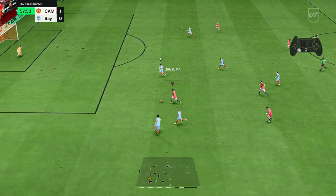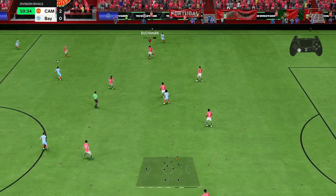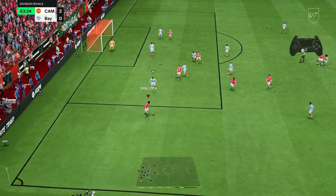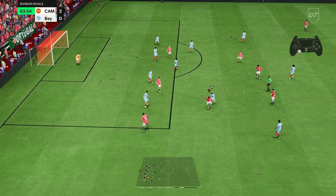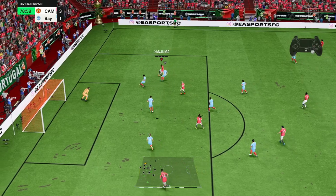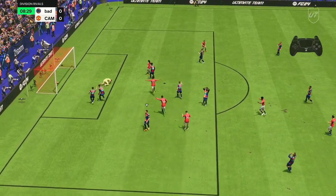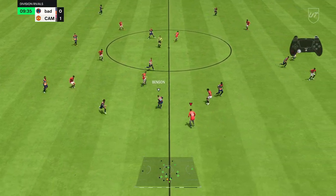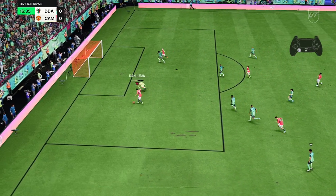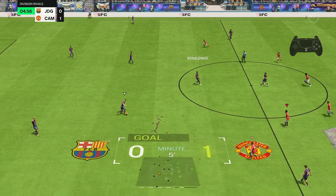Danjuma straight away looks great — love that finish! You can really maneuver around with him, shift from side to side, get on either foot and finish. His dribbling is fantastic. A power shot far post — what a finish! It doesn't even matter what foot you use, which is the crazy part. Great run, beats the keeper inside the space. Cuts back to far post — still manages to get a shot off even in a congested box.